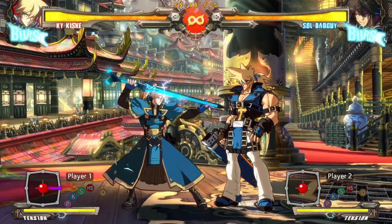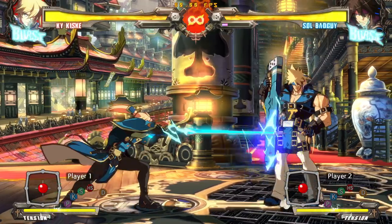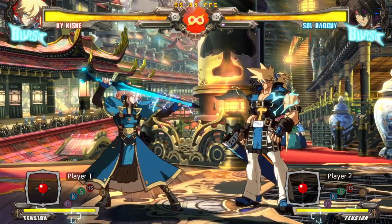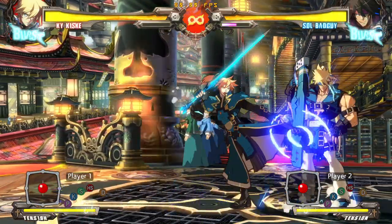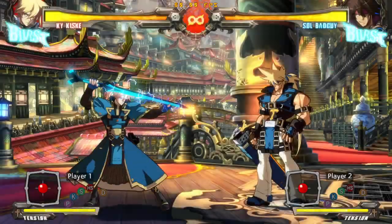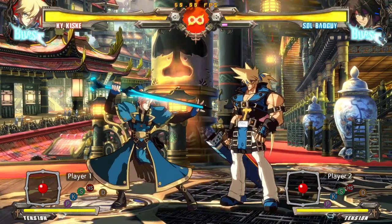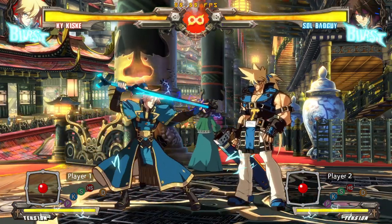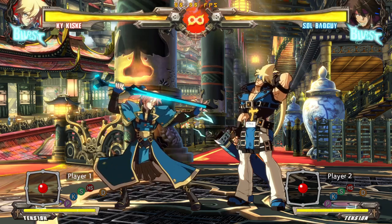Close S is one of the better close S's in the game — really, really strong button. It has a massive activation range for a close S. This is Ky's pressure button. This is the button you're going to use to frame trap people, to extend pressure, to get people to flinch. It has all the cancel options you could want and plenty of gatlings. This is the button you're trying to get people to be afraid of so that you open up Ky's other pressure options.